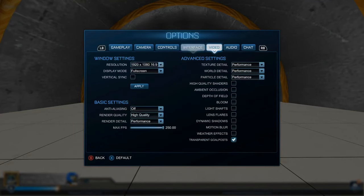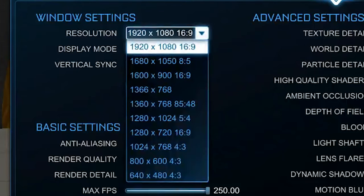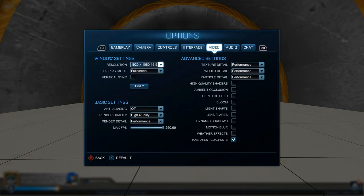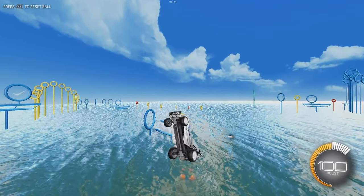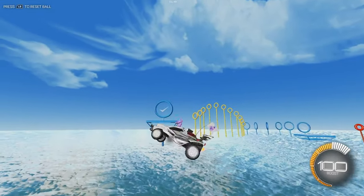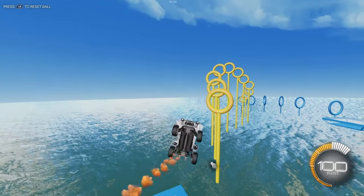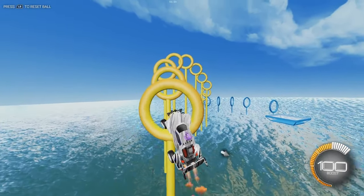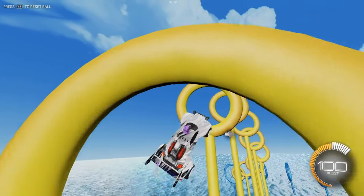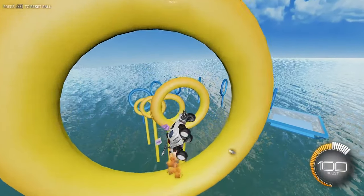Next, move over to the video settings tab. Starting with window settings, the first setting is resolution. I recommend keeping it at 1920x1080. Even though lowering the resolution will definitely increase performance, it will also drastically reduce in-game quality and can even make it hard to just see the ball. So only drop your resolution as a last resort to get an FPS bump.